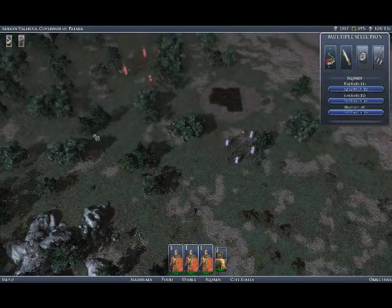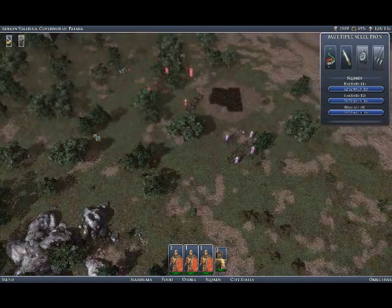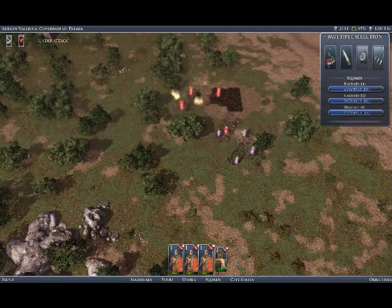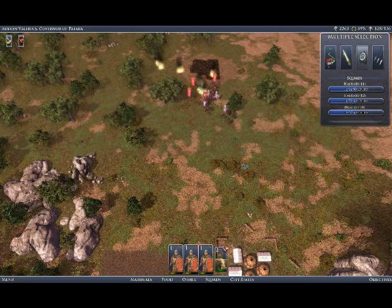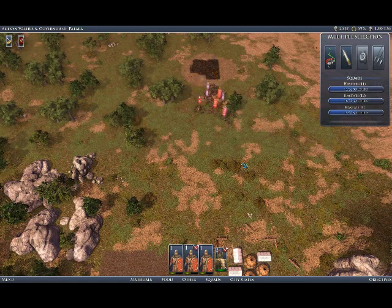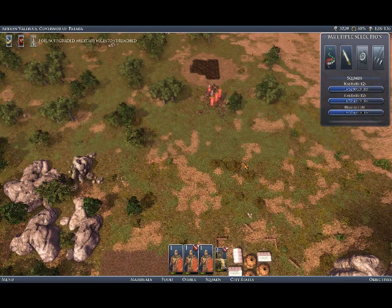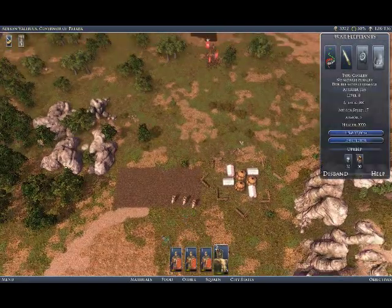We're going to go down and attack those four units from that one camp. One of the squads in this one is a siege engine, and the siege engine hits our three Hastati and does quite a bit of damage. But basically you can take them out by having the war elephant fight everybody else while the three Hastati do a pilum attack on that siege engine and take it out quickly before it can reload and do more damage. Then they can turn and help the war elephant finish off the enemy. That war elephant is the key because it's such a strong fighter.